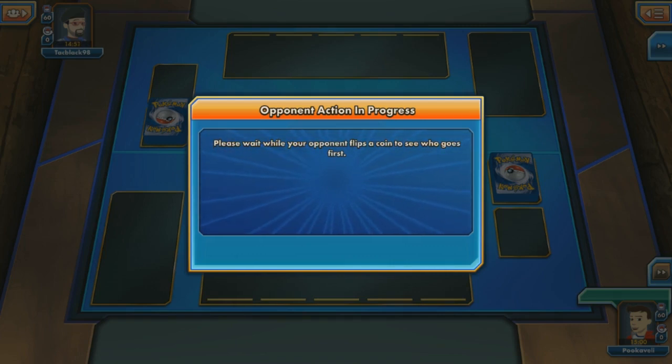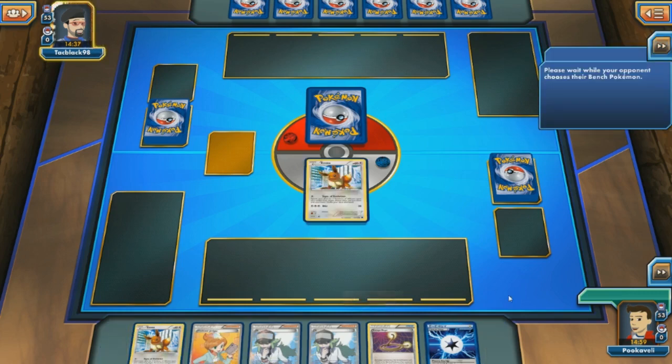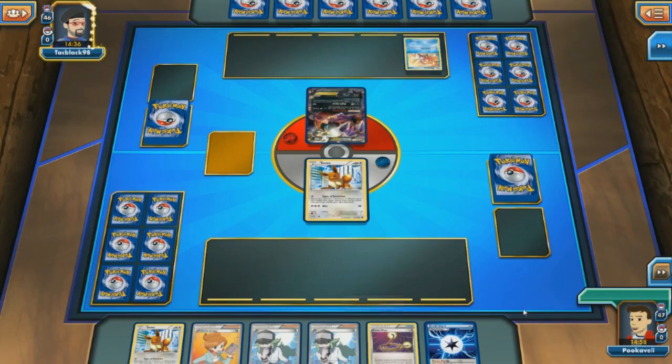Here we go with round number one against Tack Black 98, and it looks like I'll probably be going second in this game. We're going to start off with a couple of Eevee — not exactly the greatest start in the world, but at least we got some supporters to go with them. So I'm just going to put down one Eevee here. We don't really want more than one in play — it's not like having multiple Glaceon in play is a benefit. My opponent starts off with a Darkrai and a Magikarp.